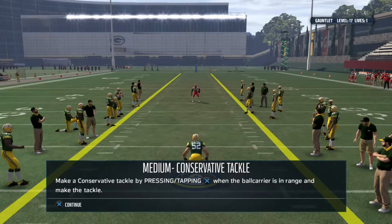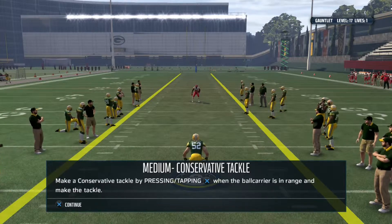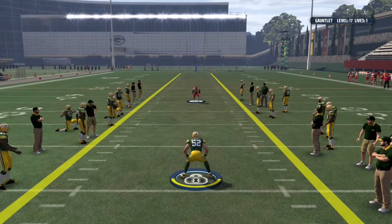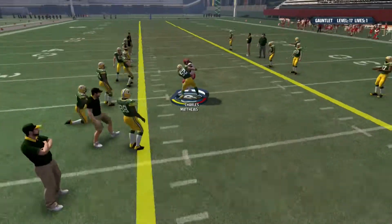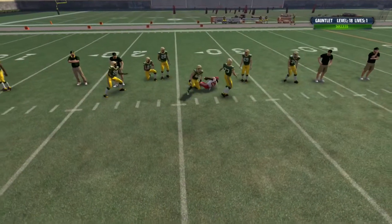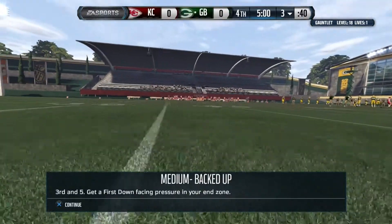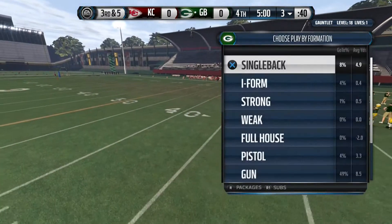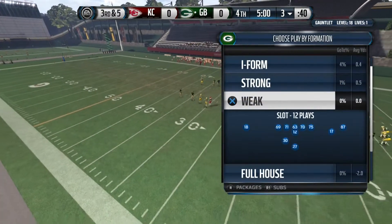Medium concern — make a conservative tackle by tapping or pressing X when the ball carrier's in range. There we go, level eighteen complete. Here we come — coming for you twenty.